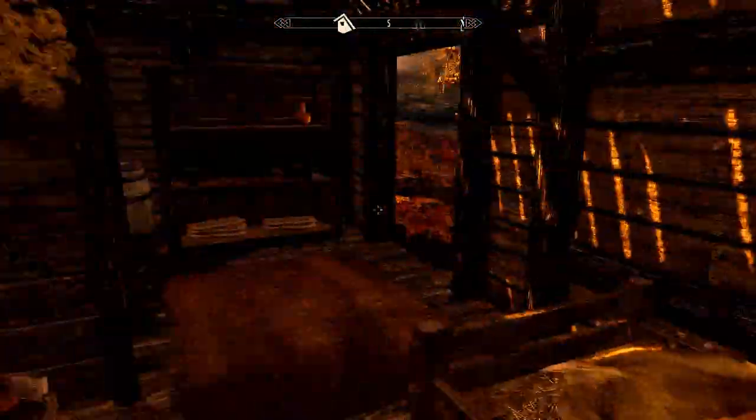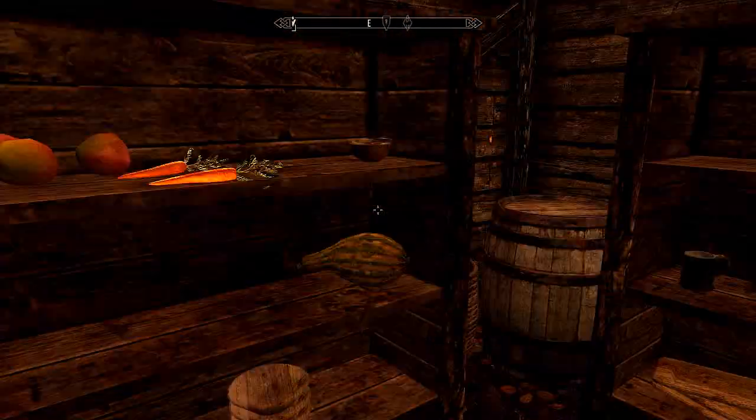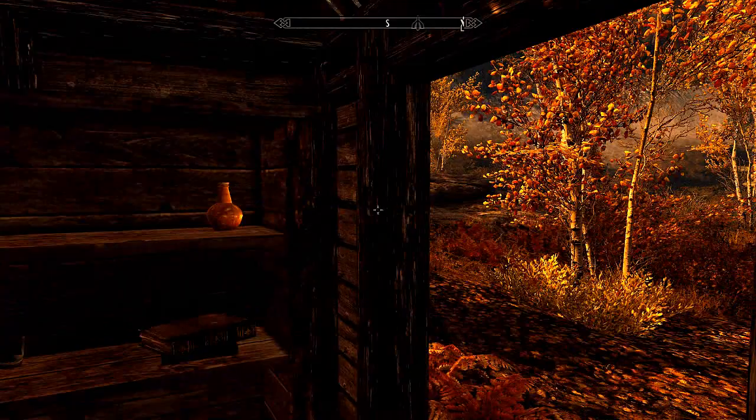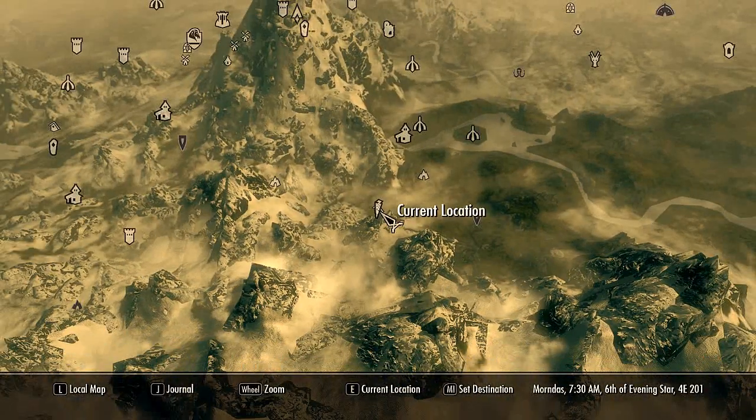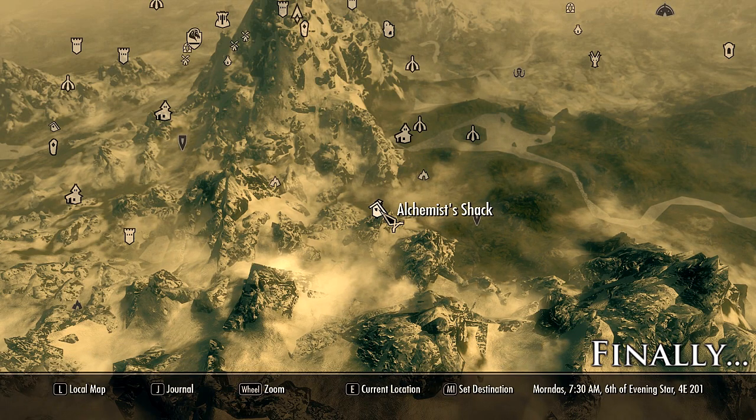But anyway, this is basically it. A little mini Easter egg, if you want to call it that — a little random miscellaneous item for you, chaps. So once again, where do you head from? You go from the Alchemist's Shack, which is Ivorstead, not Rorikstead.